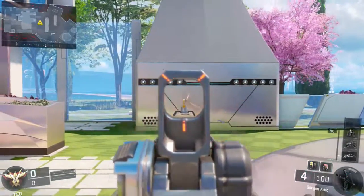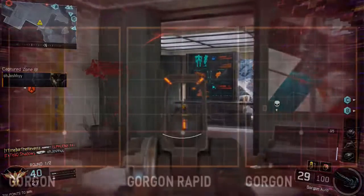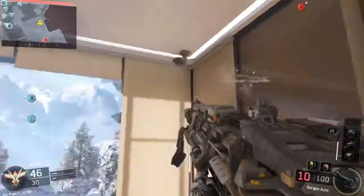On screen now is the rapid fire attachment gameplay, and you're going to see there's basically no added recoil at all. The bullets are nearly perfect even with rapid fire. Here's a better recoil plot for the Gorgon — it looks like every single bullet is precise, and that is absolutely crazy. I can't recall a weapon from previous Call of Duty games that wasn't affected by extra recoil because of the rapid fire attachment.